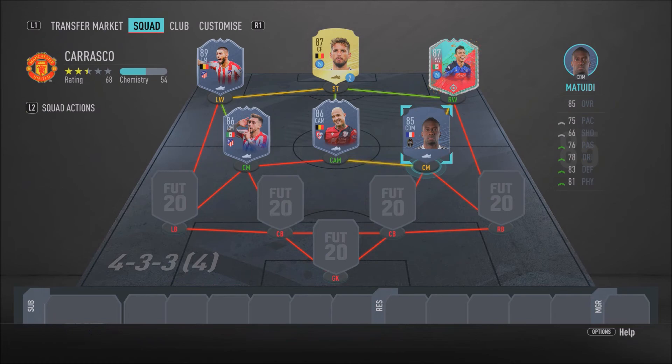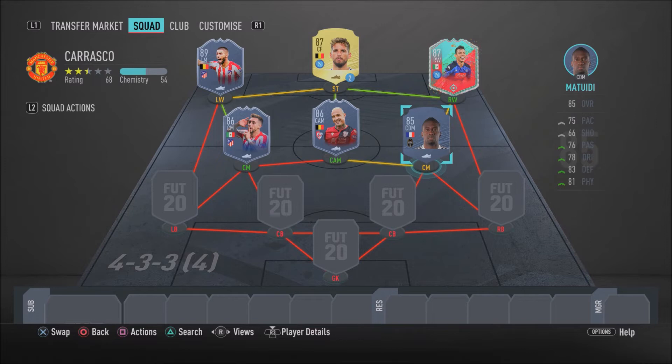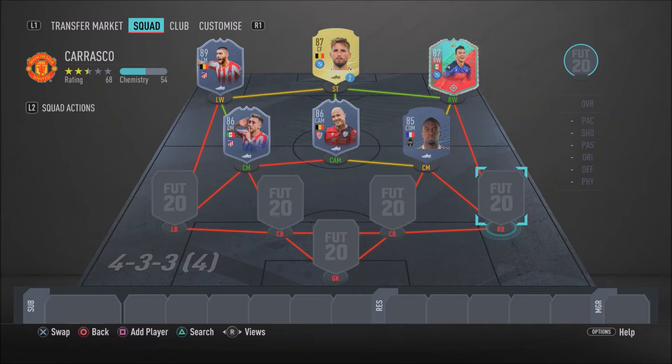We do have Blaise Matuidi — he is an anchor, a living rock. No one gets past this guy. He is absolutely insane. If you want to upgrade from his normal card to that Team of the Week moments card that just got released, go ahead — he's around 60k. But Matuidi defensively is insane: 86 slide tackle, 84 stand tackle, 85 defensive awareness, 86 interceptions, and 90 stamina. He really is a rock and anchor — he breaks up play, does everything simply, and is a very overpowered player in this game.